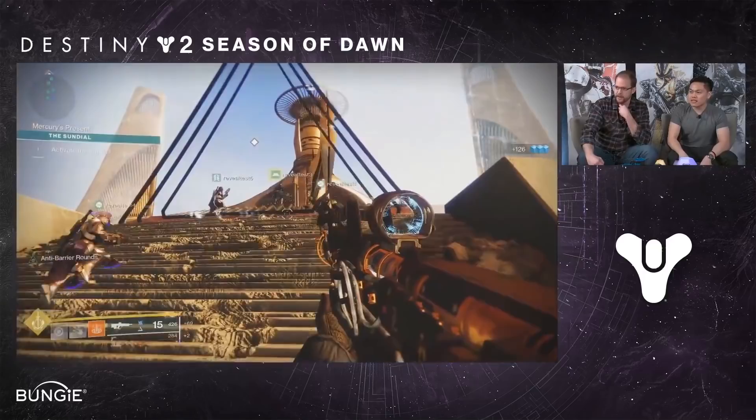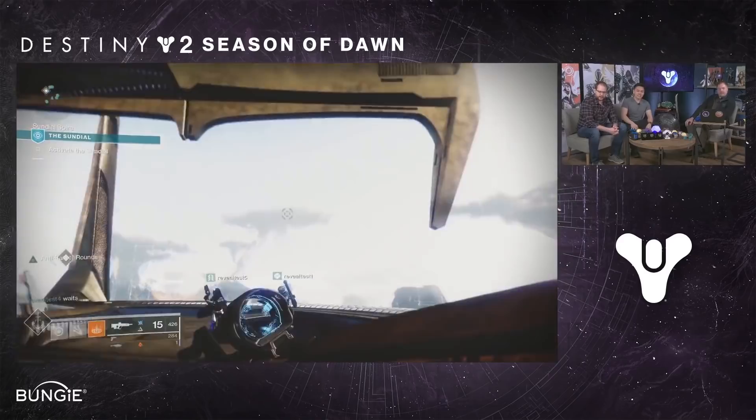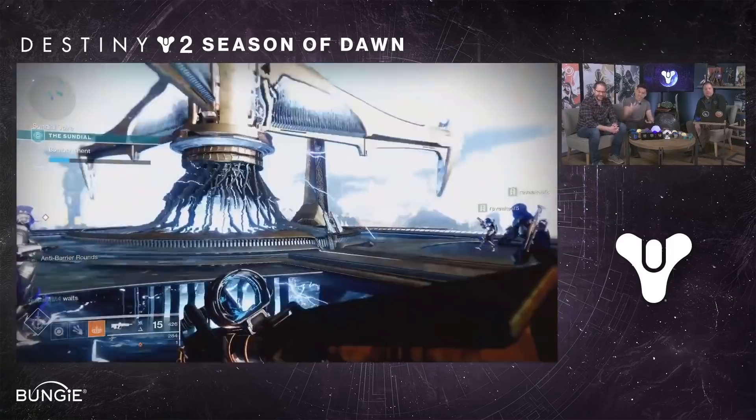You can see players here - they just engaged with one of our new Cabal champions. Here is this enormous device. For the sundial, we had to make this crazy time machine. It's super dangerous. It's trying to borrow a lot from Vex tech.